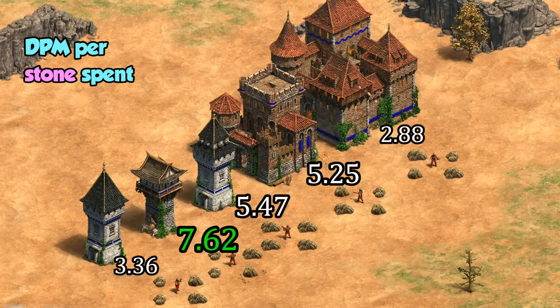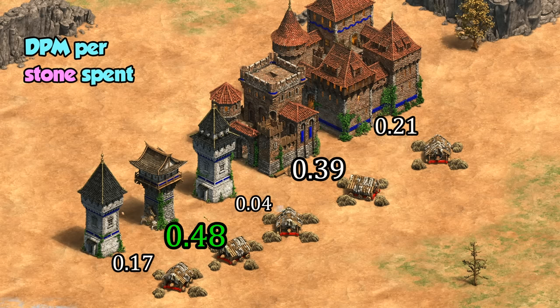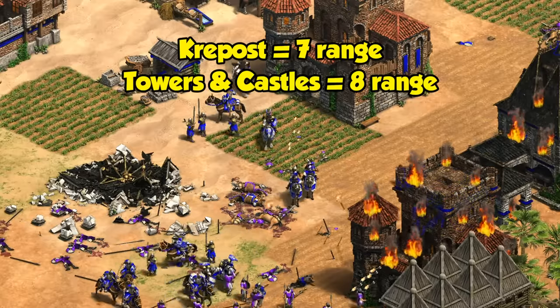If we correct just for the stone and gold cost, ignoring wood, Yasuma towers give by far the best value, though of course that comes after a large upfront cost to get to that point. This is all against regular sorts of units though, and rams represent a unique threat to buildings. In that case, the extra shots of the castle and Krepost mean they do 60% more damage to rams than Yasuma towers, while bombard towers are doing the worst, with 1 damage per attack to rams as well as firing the slowest. Correcting for their cost on a per capita basis, Yasuma towers again end up being the best at fighting off rams. As a side note, the Krepost has one less range than towers and castles, but since range is measured from the edge of the building, they basically end with the same map coverage anyway.